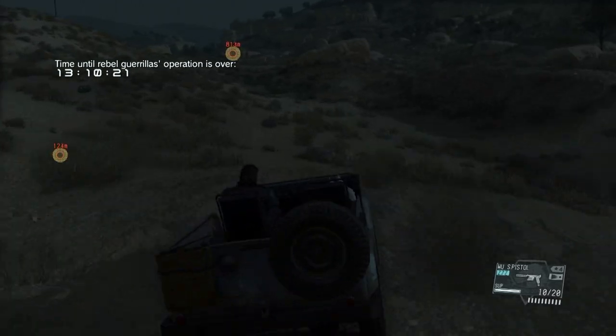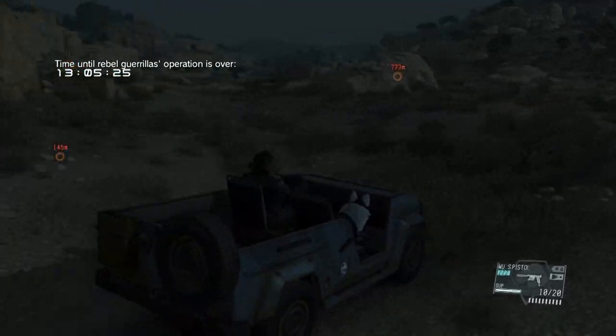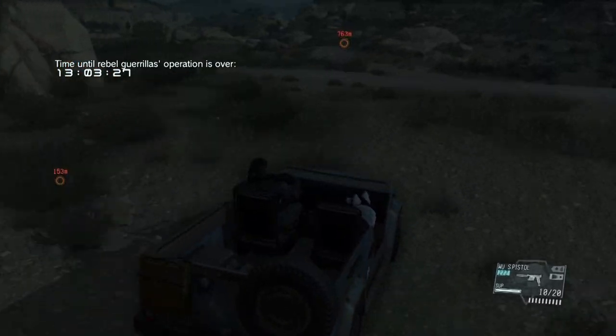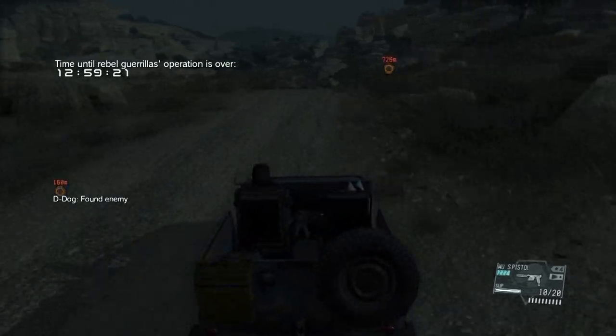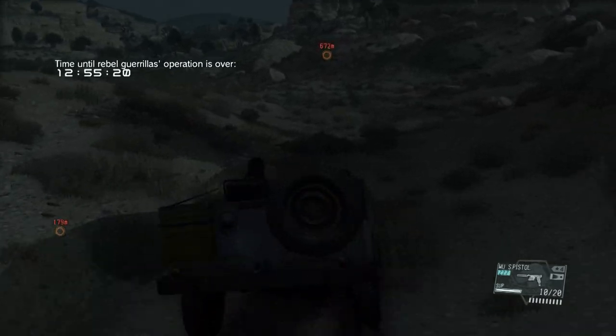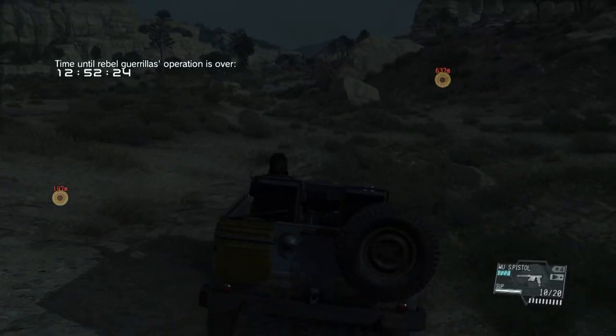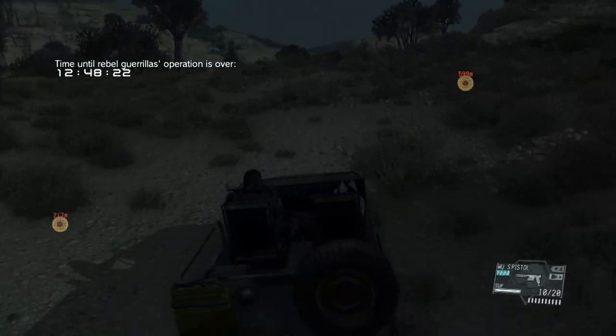On our way to the location where we are going to ambush both an armored vehicle and the four-wheel drive carrying the last specialist, we are going to try and avoid all the armored vehicles and outposts in our way. Luckily we did this fast enough so we are ahead of the armored vehicle — if we wanted to, we could ambush this one as well for a little extra money, but it's not really necessary.